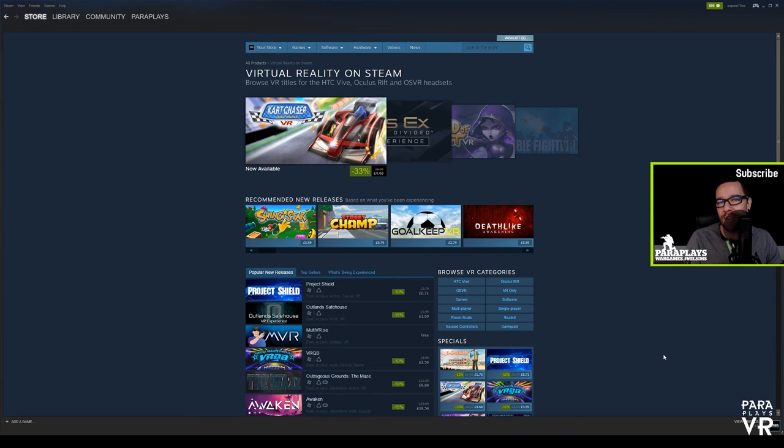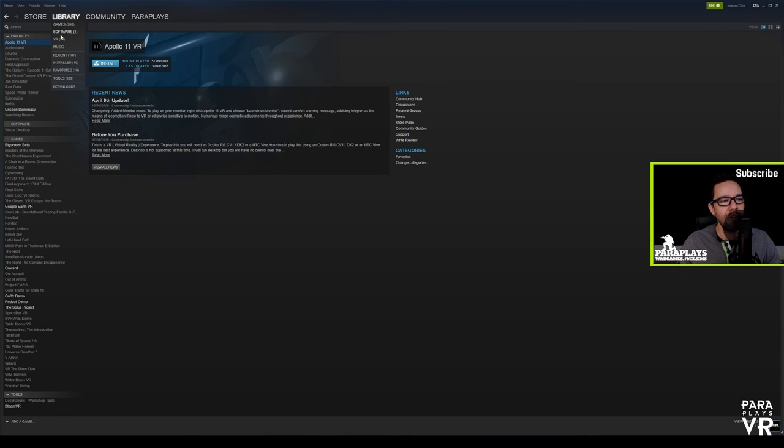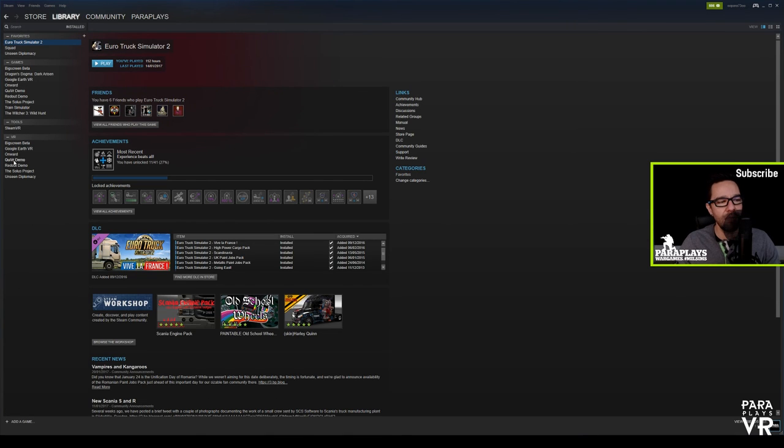So really in this video I'm just going to be doing three games. Let's have a look at what we've got in our library here. I'm going to have a quick look at Google Earth, Quiver and Red Out, and I may even look at Unseen Diplomacy — purely because last time I played that it was really cool, but the room wasn't ready and where my desk was, it was in the way and wasn't big enough. I've got a slim desk now so there's a bit more room in here, and hopefully we should be all set to jump back into virtual reality.